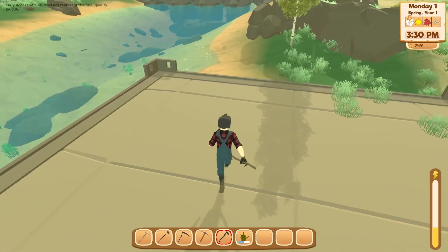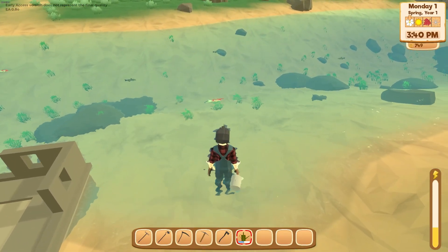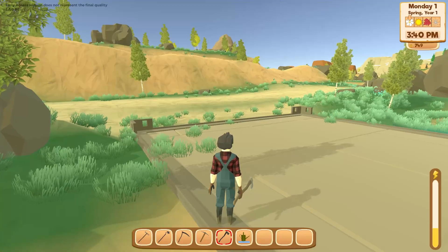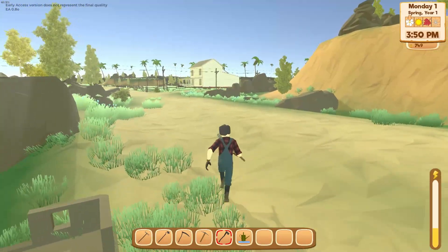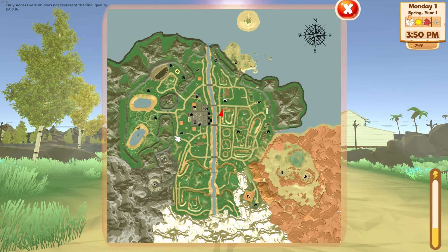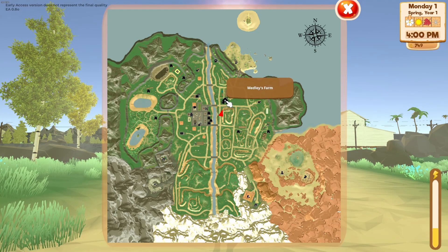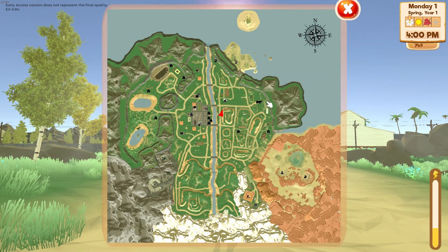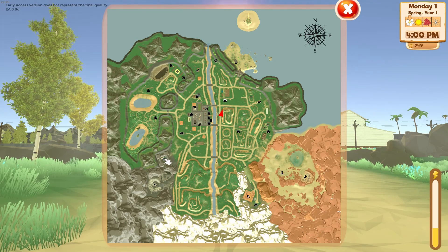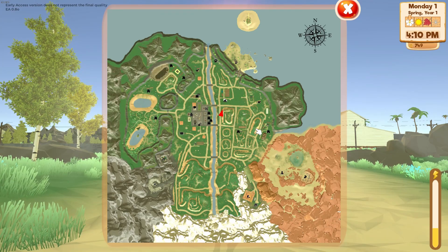I wonder if I can refill my watering can at the river — oh yeah, I just left-clicked, very nice! Map — M for map. The map is pretty big actually. We're here at Medley's Farm. There are a lot of locations we have to visit to unlock them. The map looks pretty big — and there's what looks like a different biome, maybe a desert biome up there.